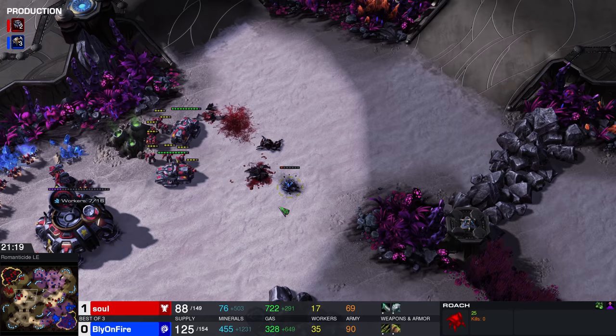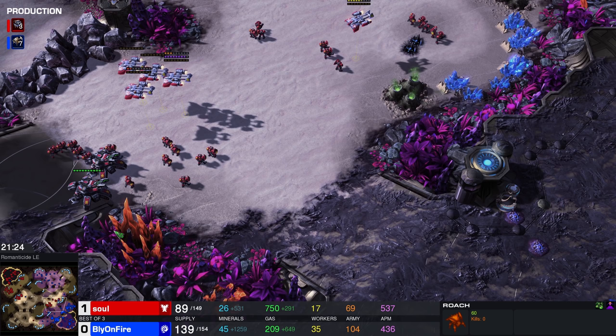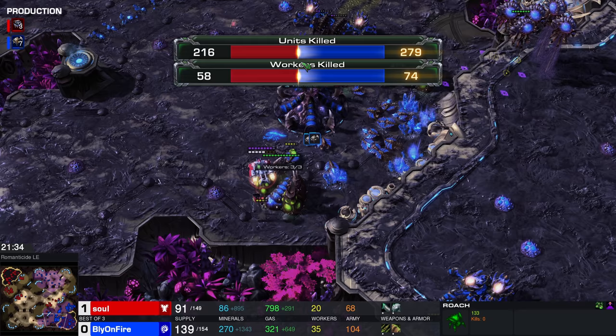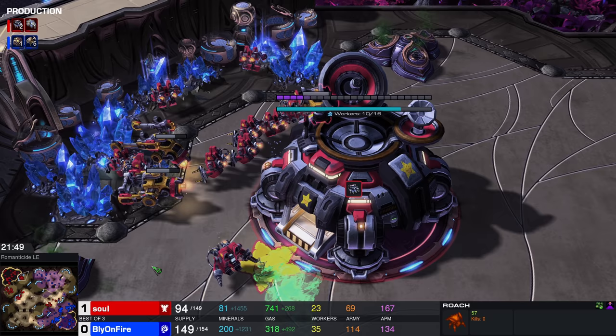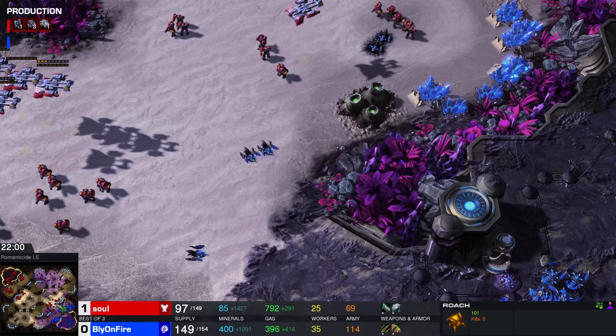Look at that — the Siege Tank there did get killed. Burrow gets them out of there. You can force a scan, and Bly is okay with forcing a scan. 17 SCVs — he's adding on new ones right now. So few workers, actually — only 35 drones. The main base has floated on over towards the fourth base, which is really nice. Those Mules have been fantastic — they should be painted in gold rather than yellow, man. Give them a gold paint job because they're the ones keeping this Terran player in the game. Without them, this player would have been super dead.